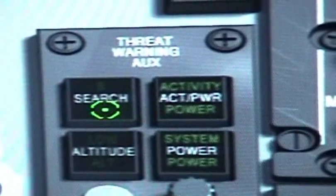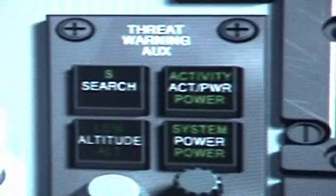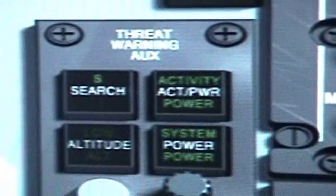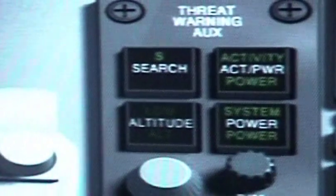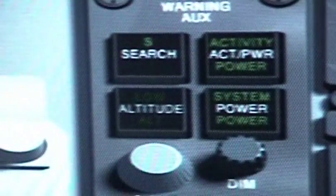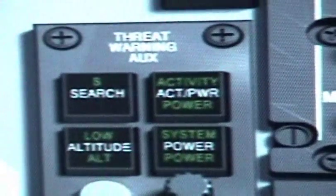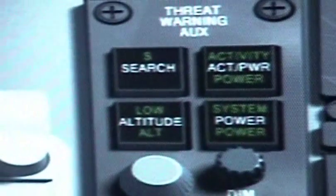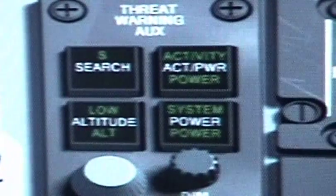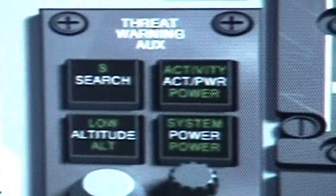The S button, or search, you press to display search radar on the RWR. When this button is pressed, the TWS detects a radar emitter in search mode and displays an S on your RWR indicating bearing and proximity. The low altitude button, when pressed, gives you a sound indicating it is detecting some low altitude radar activity.